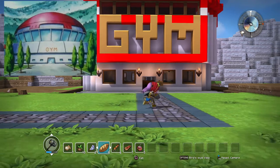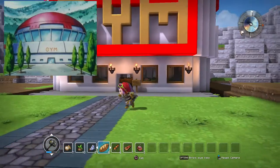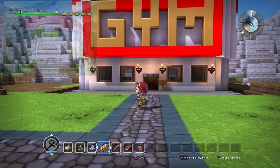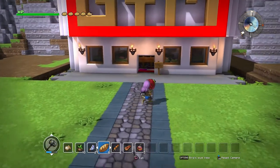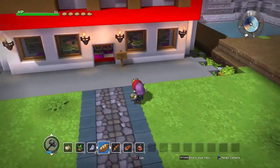It is the Goldenrod gym where Whitney is in one of the Pokemons — I can't remember which Pokemon it is. I really like this gym because it's really pretty inside, and it has the shape of a Clefairy on the floor, which I've actually tried to imitate as well.